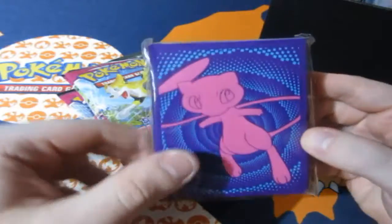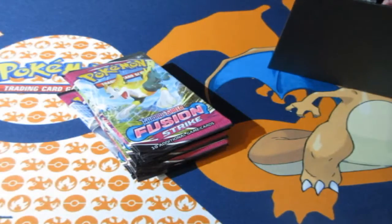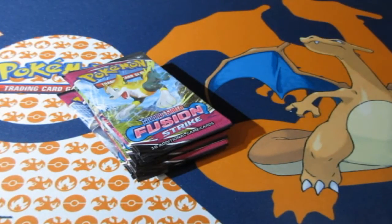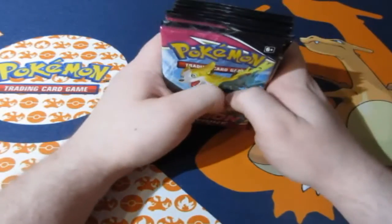So you get yourself eight packs. We have our beautiful sleeves right there - I'm going to put them to the side because I like collecting the sleeves. Here's the code card and it's gone. Going to box up the rest as we all love to do. Eight packs, let's do it - let's see what we can get.